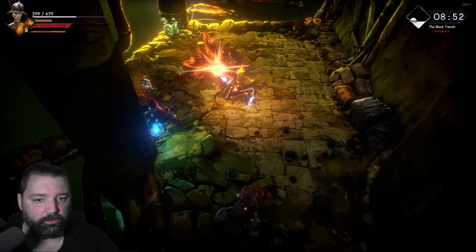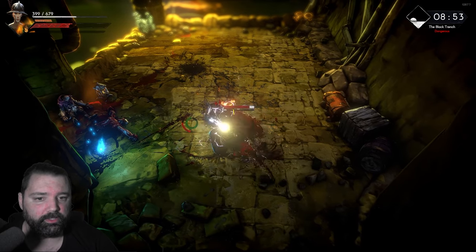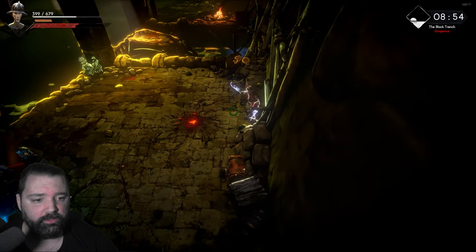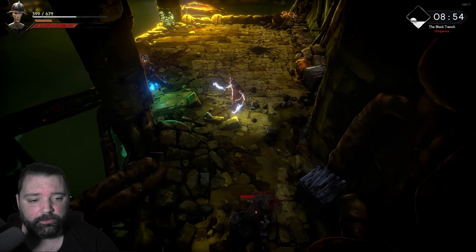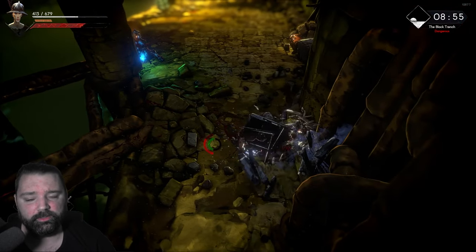I'm even going to let this enemy whittle me down a little bit, just so you can see how much health regen this has. So we're about 50% here. You'll see every single stab with these daggers just adds a tremendous amount of life back to your character. This is the reason why we're adding a lot of health to the character. We're also adding stamina so that we can get more swings with these daggers, and eventually we add some dexterity as well, just to increase this damage a little bit.